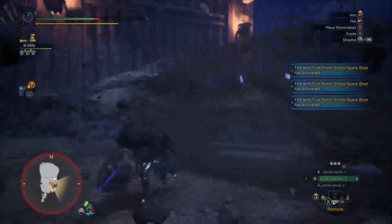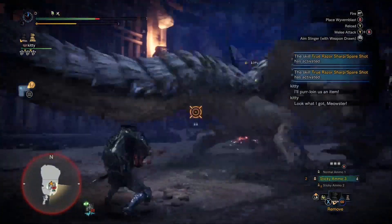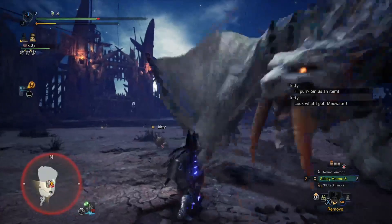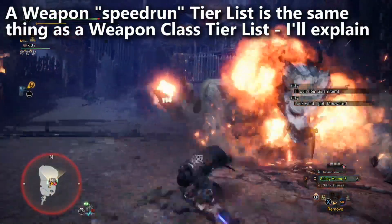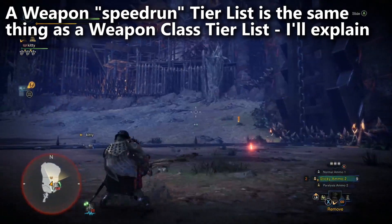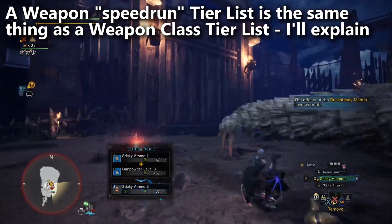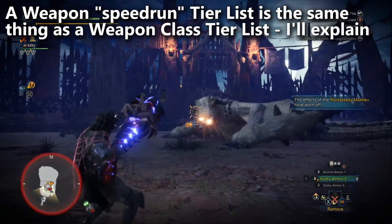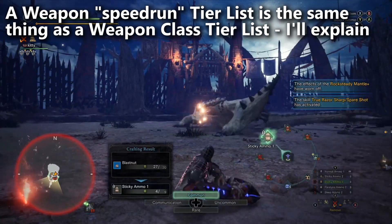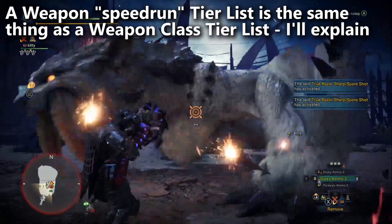Now that we've properly shouted out the website, let's go ahead and take a look at the weapon speedrunning tier list, which is really catching my attention here. What is the difference between a weapon speedrunning tier list and a weapon class tier list? In my opinion, there is no difference. That's because speedrunners build for that weapon as best as possible. They figure out what the strongest weapon in that weapon class is, and then they use it better than anyone else. So when you compile the averages of their speedrun times, really what you're doing is taking a look at what those weapons are truly capable of.